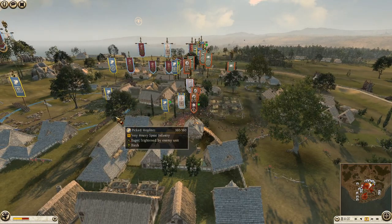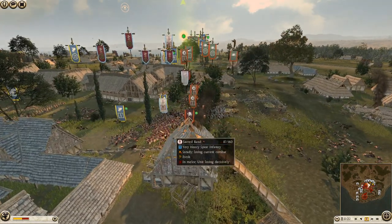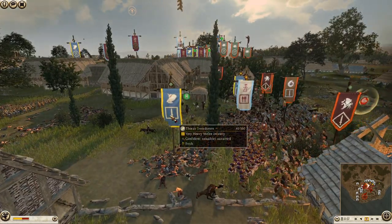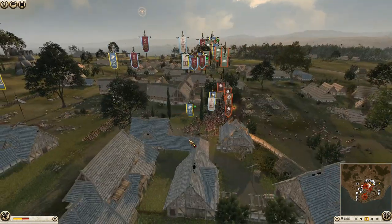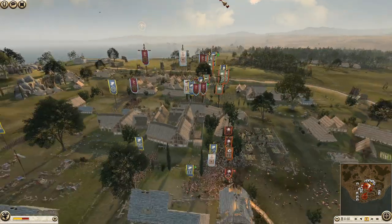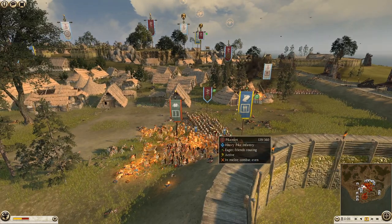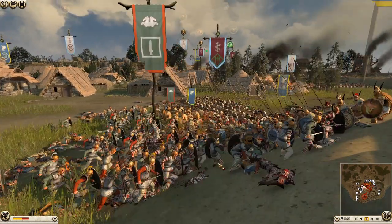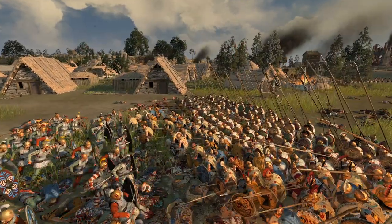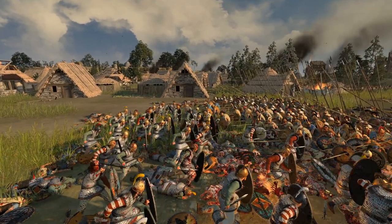There's still a chance for them to win on this side - we've got another pick-top light unit ready. But the Sacred Band are losing, as are the Thorax Swords. Here come the pick-top lights, going in to take over the position. We've got some pikes from Pergamon going in - a small unit of pick-top lights should clean up this last unit of Tylus.